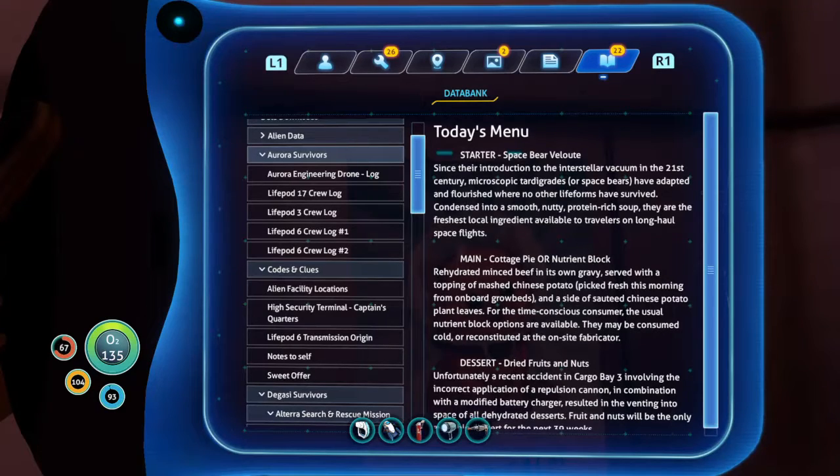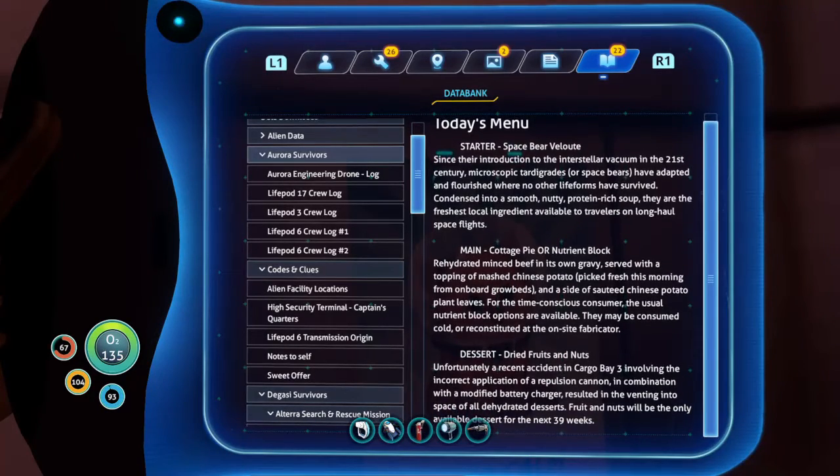Today's menu. Starter: Space Bear Volute. Since their introduction to interstellar vacuum in the 21st century, microscopic tardigrades or space bears have adapted and flourished where no other life forms have survived. Condensed into a smooth, nutty, protein-rich soup, they are the freshest local ingredient available to travelers on long-haul space flight. So on Earth we're not even at the point of eating insects yet, and yet these people are eating tardigrades — microscopic tardigrades. That's insane, but also ingenious. If we could ever pull that off, it would solve so many hunger problems.